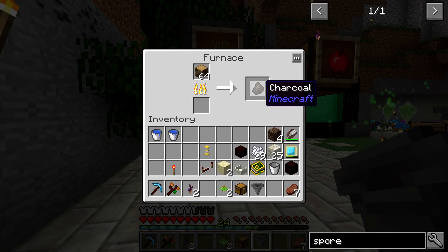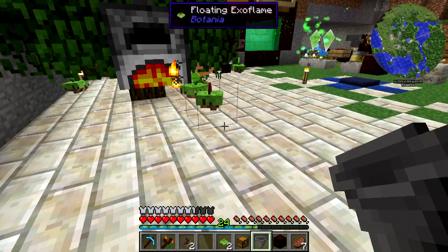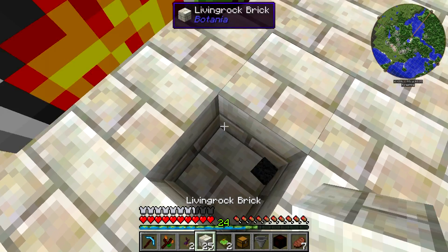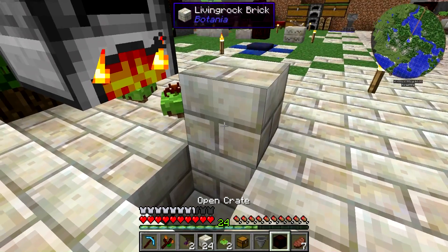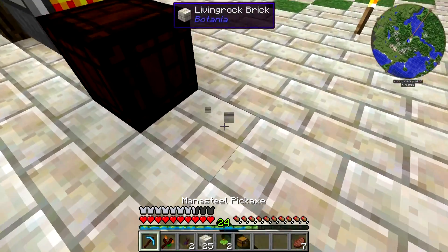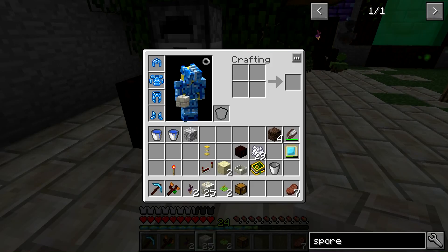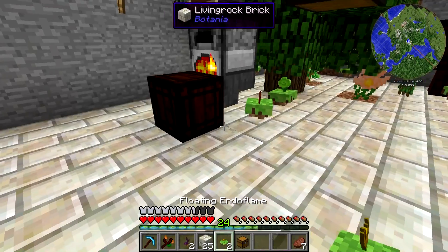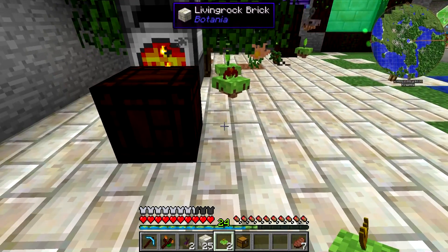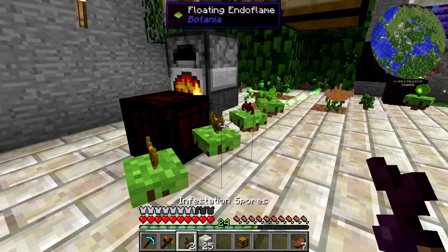We're going to take the open crate and put it down right here, break this block, put down another living rock, put down a block, place down the open crate, break this, then come in and attach a hopper. Now this is going to drop all of that charcoal down there. We can leave that covered up and take out our two endo flames and put them down over here — they need to be within a three block radius of the charcoal drop point.